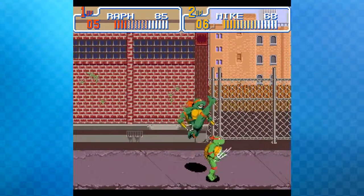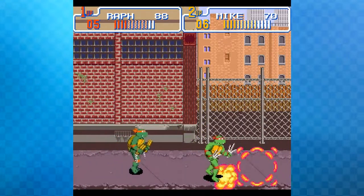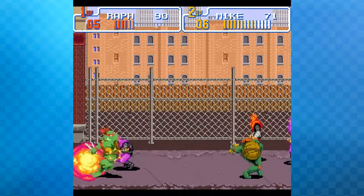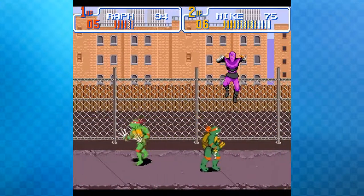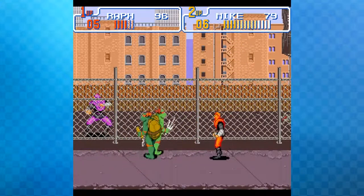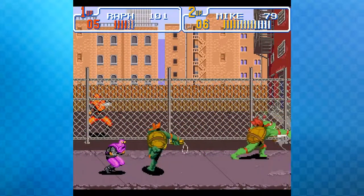Some enemies called Baxter Bots appear — they have a little whip that holds and electrocutes you, doing a ton of damage. You can kill multiple enemies by slamming one around when they're grouped together. The host isn't sure of the exact button combination, something like pressing forward and holding Y when enemies are crouched over.